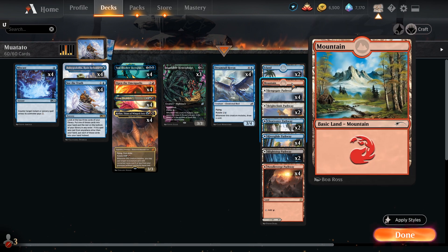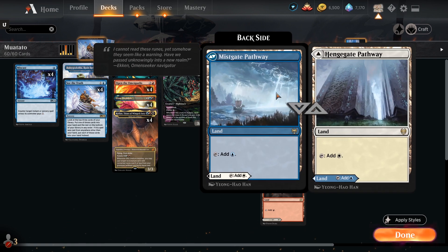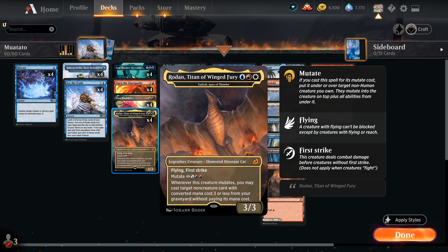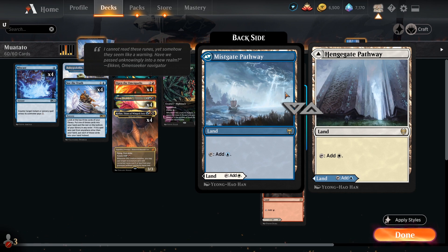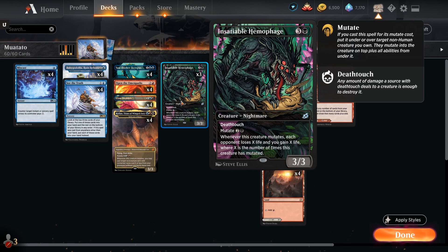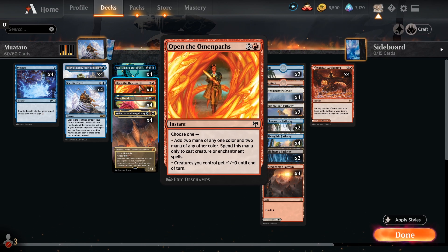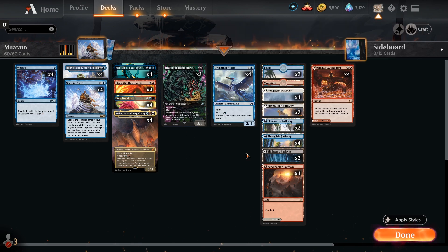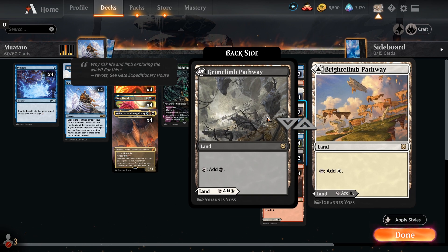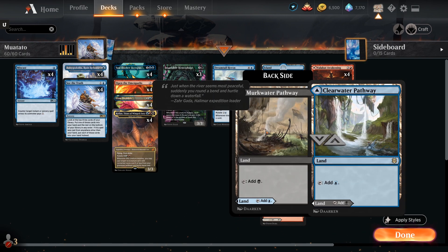It's a pretty expensive mana base - 21 lands plus the four Valakut's Awakenings, so slightly more lands than maybe we require, but it does us a lot of good. We are a base-Jeskai deck - two islands and a mountain. We want access to off-color cards as well because we might need to hard cast our Vadrok in order to mutate onto it. Always leave your pathway decisions until the last possible moment if you can, because you never know what you need until you need it.